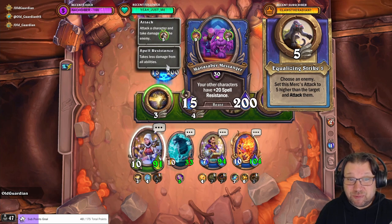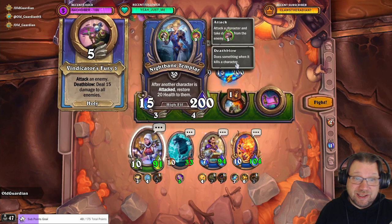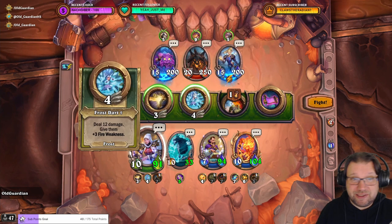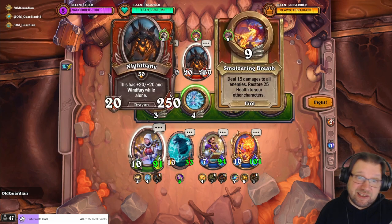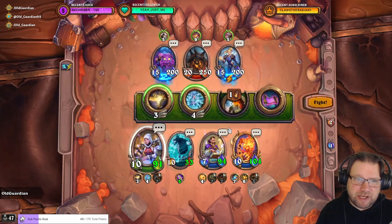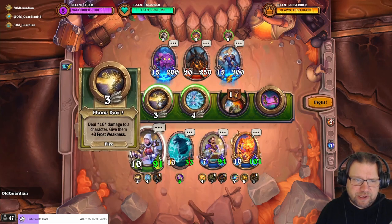The other character, after another character is attacked, gets restored health. So you really don't want to attack others until you kill this one, and you don't want to use a lot of spells on others until you've killed this one. Then you want to kill Nightbane, and then the remaining add. So we're here with the fire team.